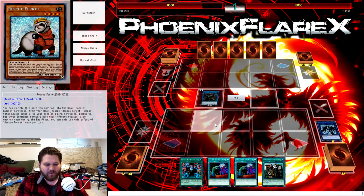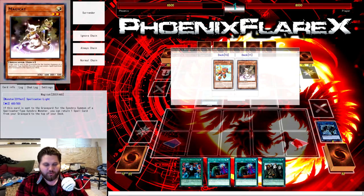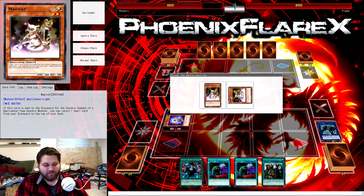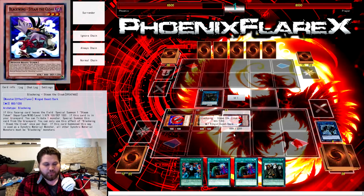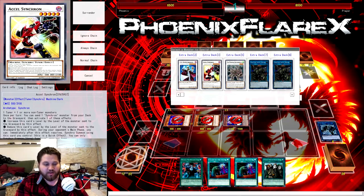Ban Rescue Ferret, please. People are complaining about Isolde and Summon Sorcerer getting free monsters from deck, but have you looked at Rescue Ferret? This card gets three cards from your deck — you can technically get up to four. Anything between level one and six is fair game. The card pool of what Rescue Ferret can grab is kind of asinine if you think about it. So what you're going to do is get these three cards off Ferret: you're going to get Glowbulb, Magikat, and Blackwing Steam the Cloak. These are going to be essential to setting up our infinite loop.